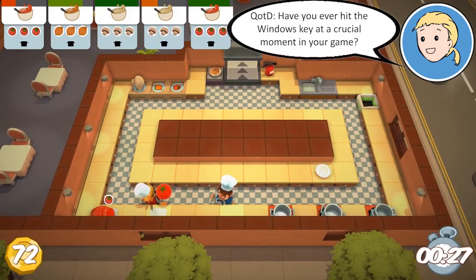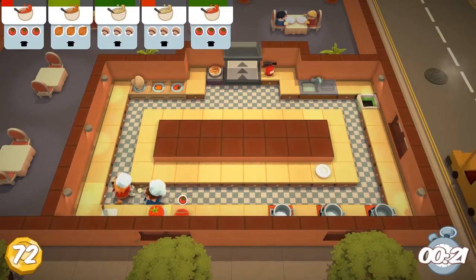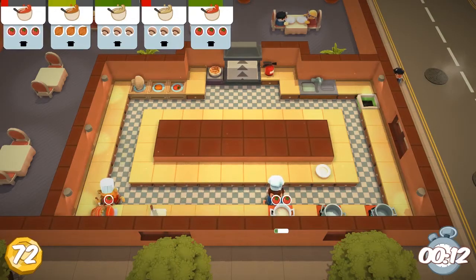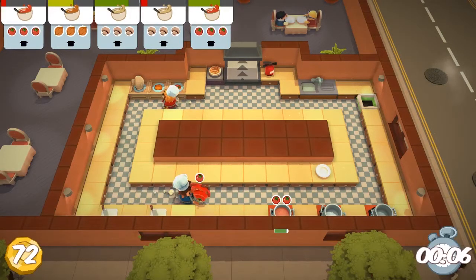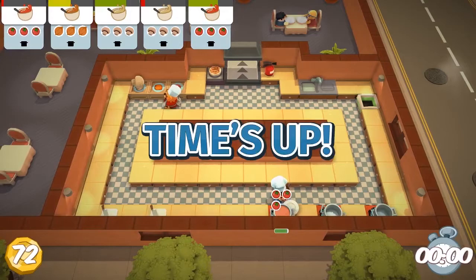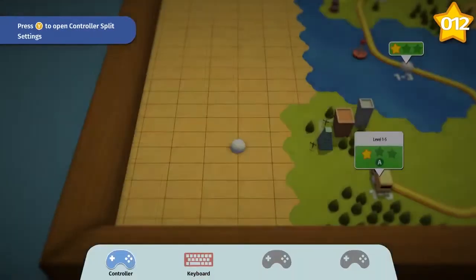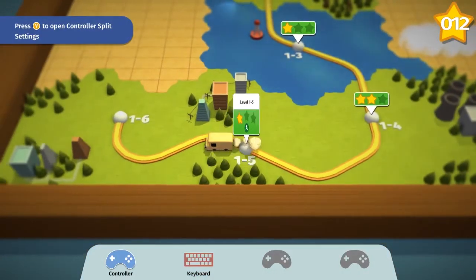Oops, I forgot about the onions. That was just on time, I think. And then we need two tomatoes. Nice timing. The only thing here is since it's like the tiles, the squares or whatever, we don't have much flexibility. Like you actually have to be looking in the right direction to cut or whatever. I've got the tomatoes cooking.